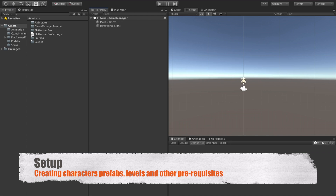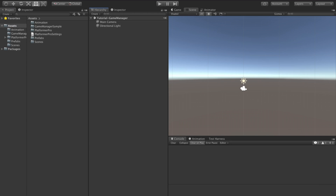Howdy folks. Today we're going to be looking at the character loading capabilities of the Platformer Pro Game Manager. This allows you to do character selects, create multiplayer games, and create single-player games where the characters can be switched.